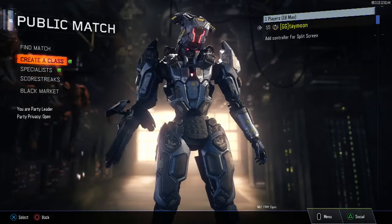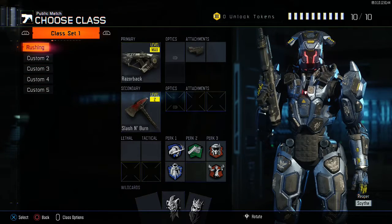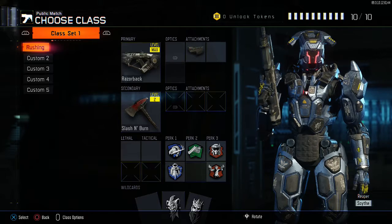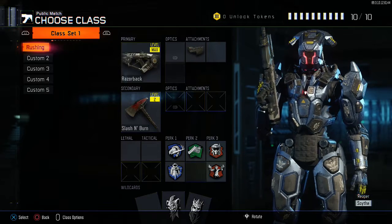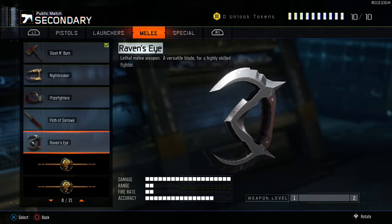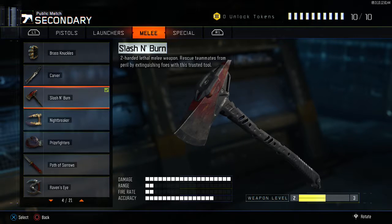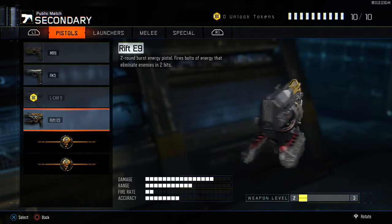I'm going to show you what they look like — one's a submachine gun and then one's a shotgun. Recently, I opened up my weapon bribe, my melee, and my 10 in advance, and I only got a couple of melees. The weapon I got was a DLC pistol — I was not happy. I got the Carver, and then the Slash and Burn, and then I got this. That gun sucks.